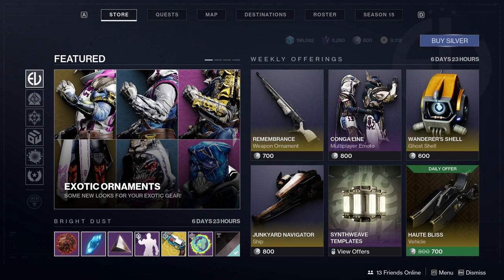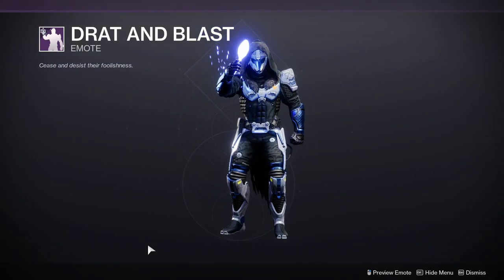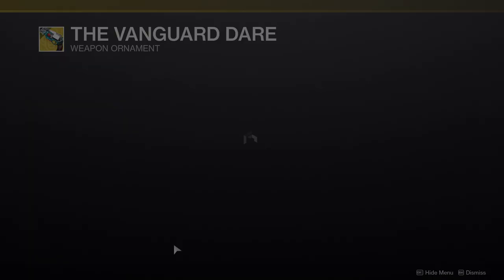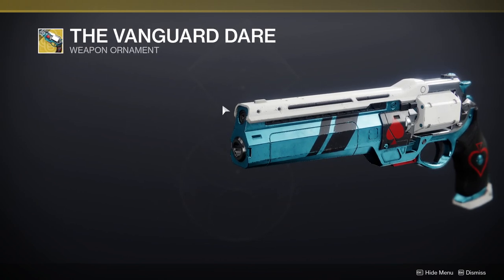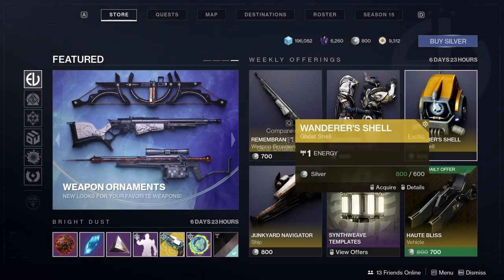Whatever, let's just get into it. The first thing we're gonna look at is Dread and Blast, which is an emote that I kind of hate. The Vanguard Dare — I want it just for the name alone, but the ornament, I mean if you can even call it that, it's literally just a shader in my opinion. It just does not look good at all to me.